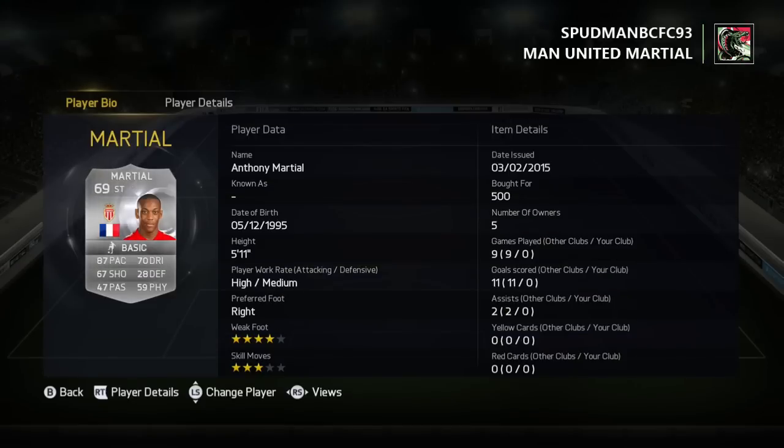Hello there guys and welcome to my first ever FIFA video on this channel. This video is going to be based around Anthony Martial, who was just signed for Man U for like 35 million, which is ridiculous. This card is extinct and as you can see, I got him for 500 coins, which I was lucky as hell to get.